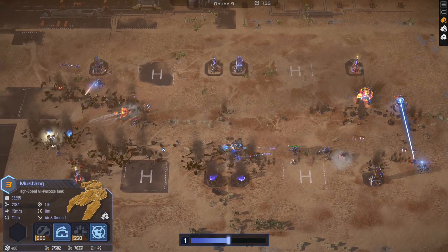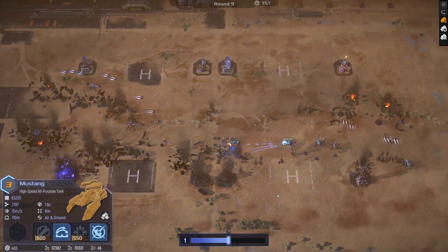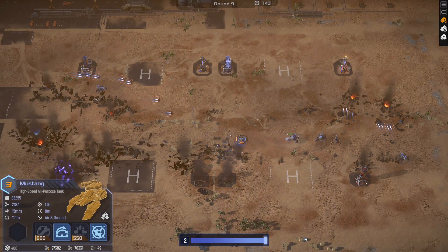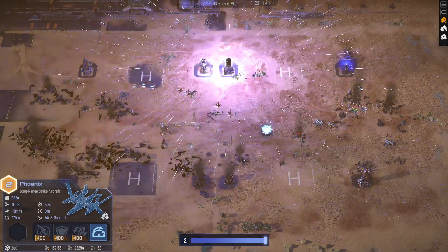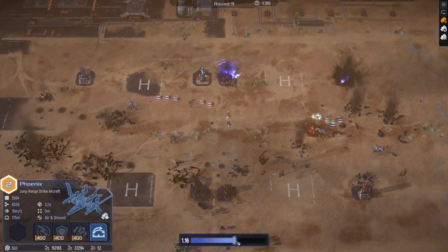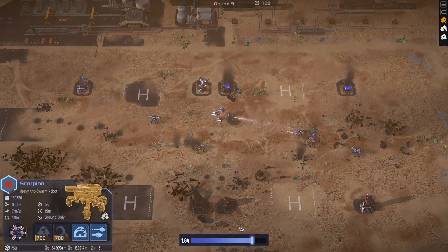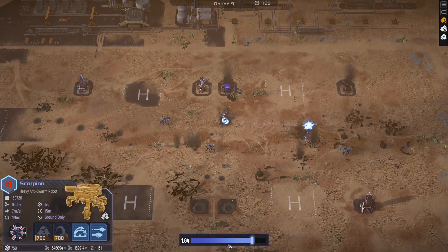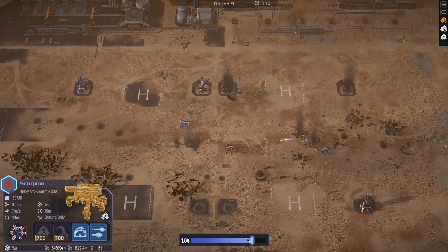Once again my ally is losing his army to Scorpions and Phoenixes. I think even the tower debuff didn't do much in light of this. But I won the fight and I do have some units left over — especially now these Phoenixes have range and levels, they are able to take out the Scorpion here, but they are up against a lot of Scorpions.